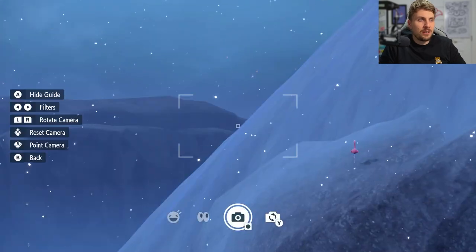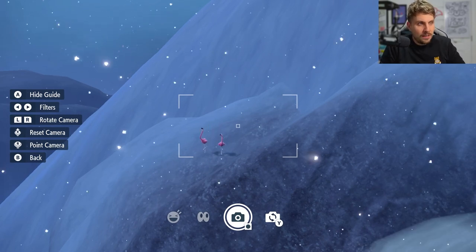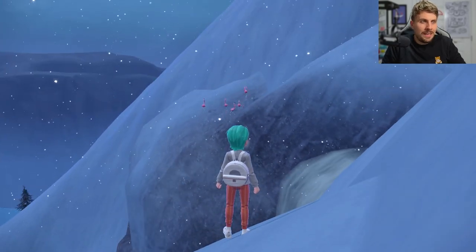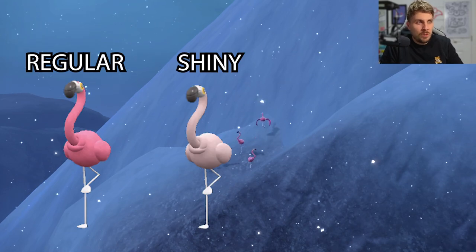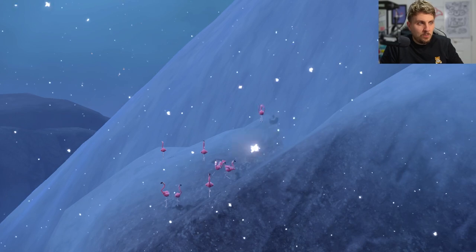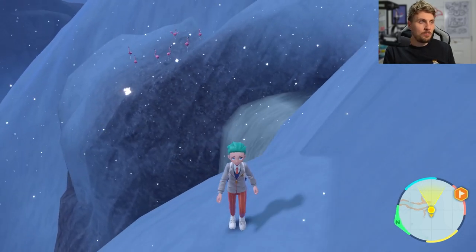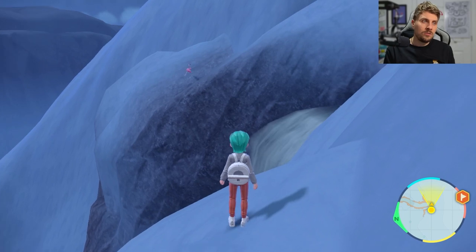You can use your camera function to get a closer look at the Flamigo — you probably won't need the zoom function like you did for the Tadbulbs. The Flamigo will start spawning in at this spot, so it's easy to just sit here and wait for a number of them to spawn in. If they aren't spawning quickly, just move your character around a little bit to initiate more spawning. Once the maximum number have spawned and no more are coming in, you can't set a picnic up here to despawn them — just move away from the cliffside until all of them disappear.